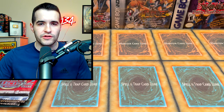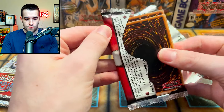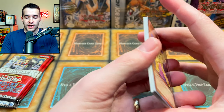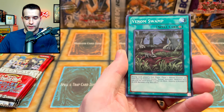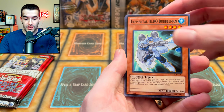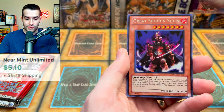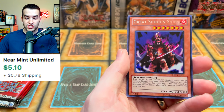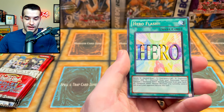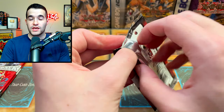On to pack number two. Looking for maybe Super Poly or Cyber End Dragon and all those Elemental Heroes. We got the Bubble Man, Elemental Hero Neos Force, Dark Lord Desire, The Great Shogun Shien — so if we're trying to play some Six Samurai that's pretty cool — Wolf the Lightsworn Beast, and a Hero Flash. Not bad so far but looking for something insane to beat Legendary Collection Kaiba.